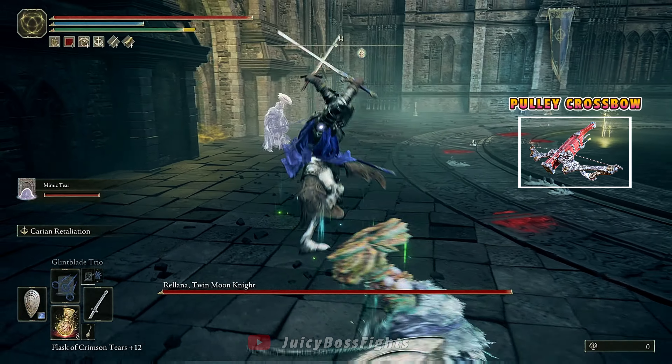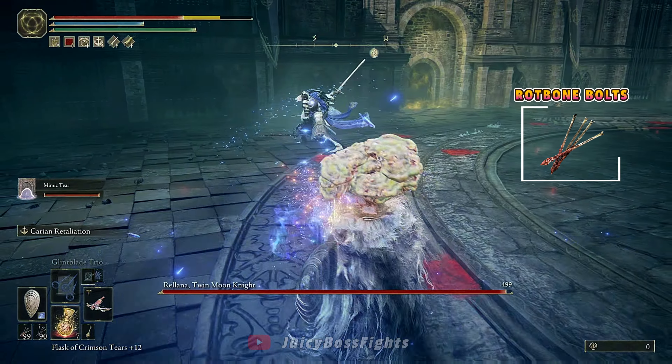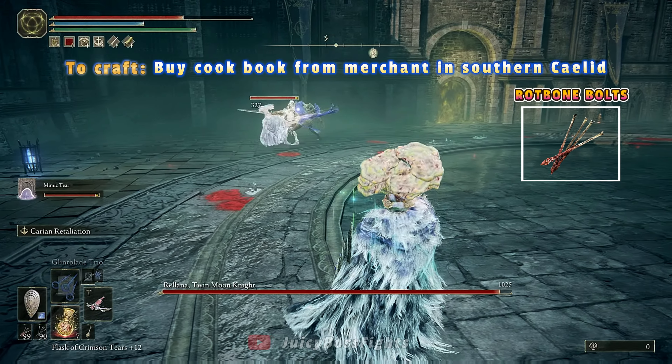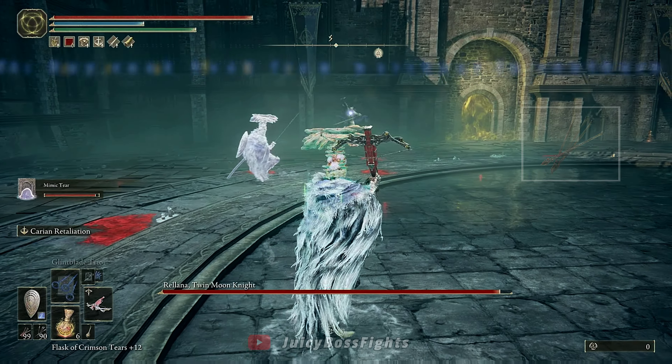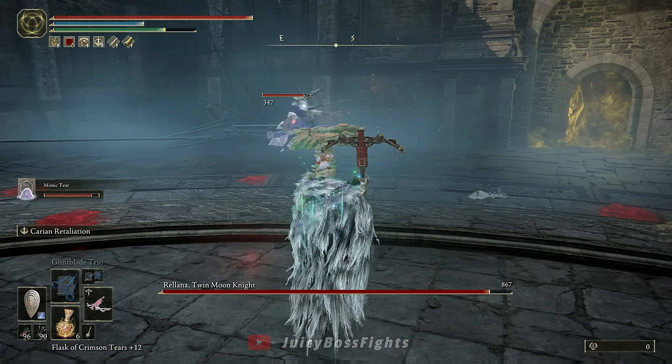The first thing you need to do is use the Pulley Crossbow because it shoots 3 bolts in one go. And more importantly, you want to craft the Rot Bone Bolts to apply the scarlet rot. Each individual bolt has a stat of 55 to inflict scarlet rot, so if you land all 3 hits, that's a total stat of 165, allowing you to apply scarlet rot really fast.